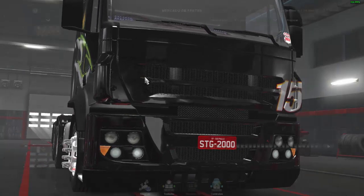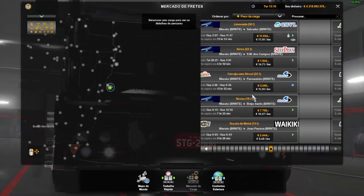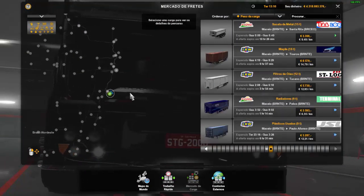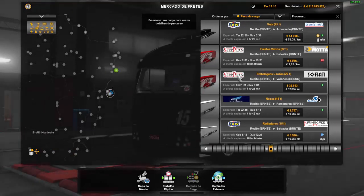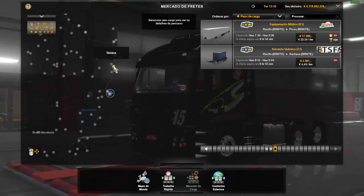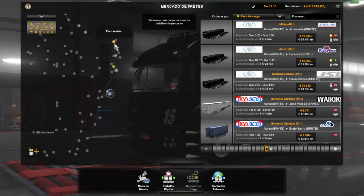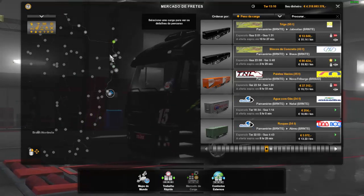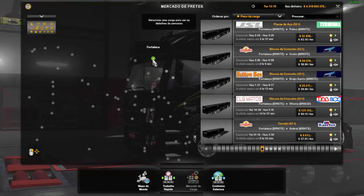Mercado de frete — look, I'm in Maceió. I picked up what was in Maceió, it's not going to appear. Recife — there's one. Let's see here: Abreu Lima, Abreu Lima tem 3 Rebox. Parnamirim tem 2. Fortaleza tem uma porrada.